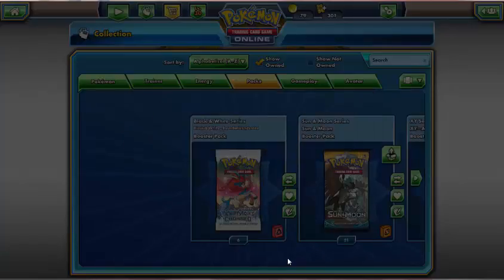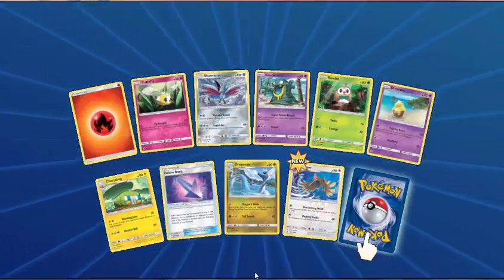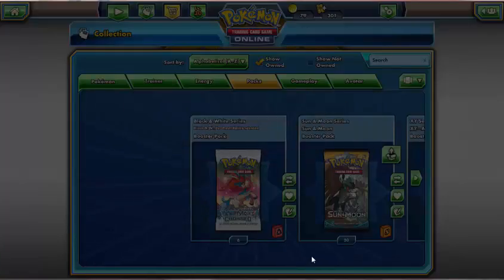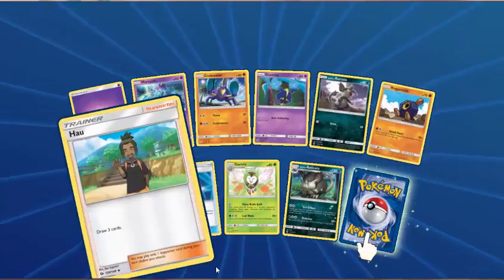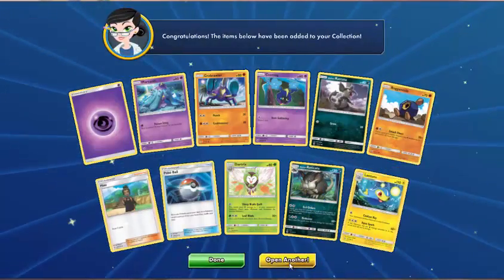Fire Energy, Cutiefly, Skarmory, Alolan Grimer, Rowlet, Drowzee, Chargerbug, Poison Barb, Dragonair — Reverse Spheal. And Decidueye. Thirty packs left after this. Psychic Energy, Marnie, Crabrawler, Cosmog, Alolan Rattata, Roggenrola, Howl, Pokeball, Dartrix — Reverse Alolan Raticate. And Lanturn. Water Energy, Sandile, Crabrawler, Eevee, Pikipek, Alolan Meowth, Araquanid, Wishiwashi, Rare Candy — Big Malasada is the reverse. And the rare is Decidueye.